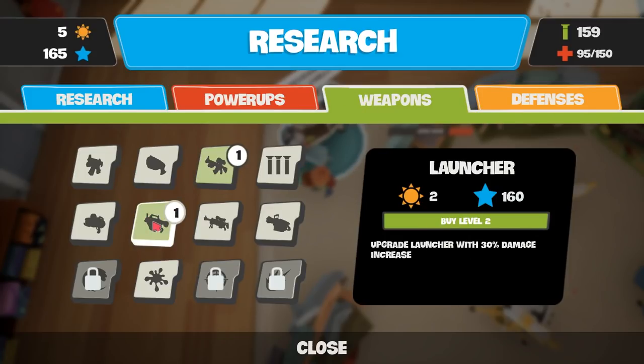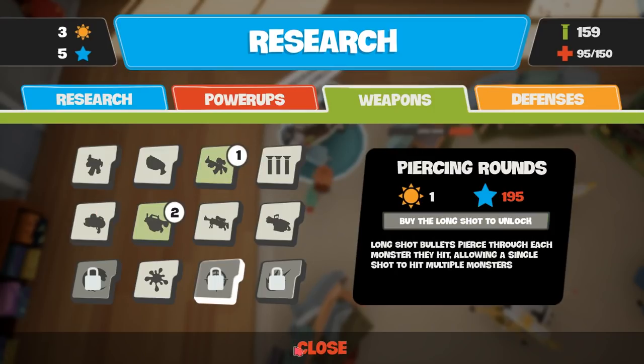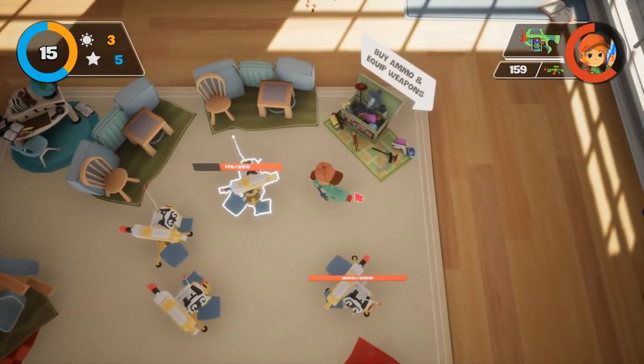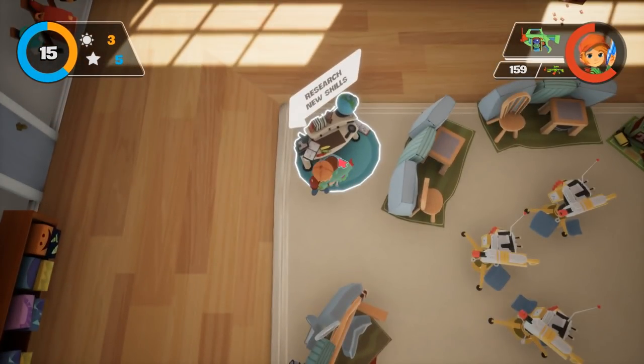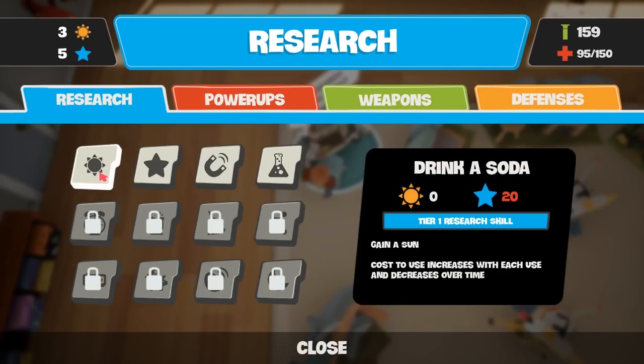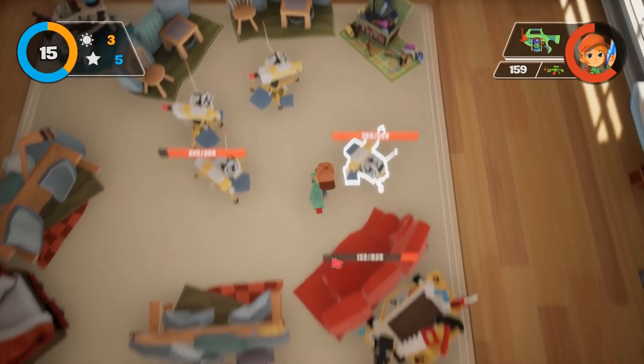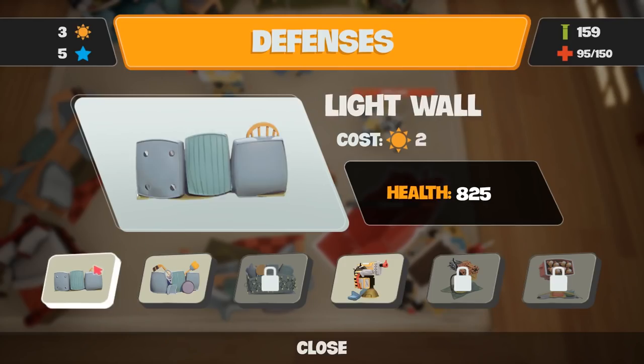I think I'm also going to upgrade my launcher - 30% damage increase, so that takes that up to level 2. Still got three suns. What you can do is spend 20 stars - oh, I can't spend 20 stars to get another sun, because I've got bugger all. I've already got my ammo. Maybe another wall, because we are starting to run out of wall. And one more sun - let's actually get some health up.